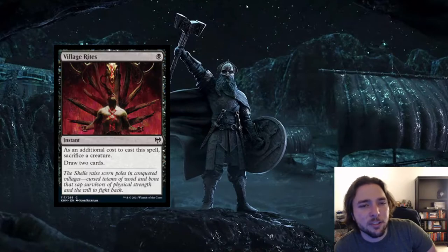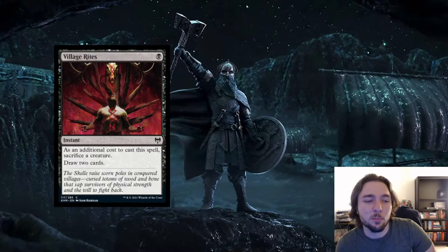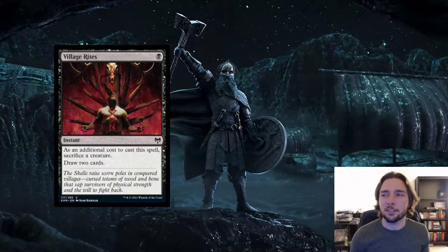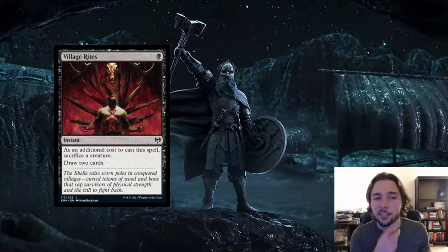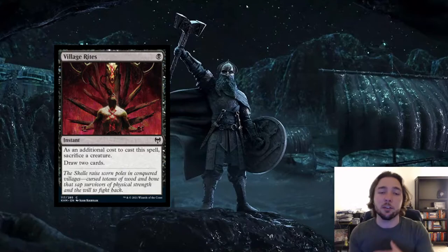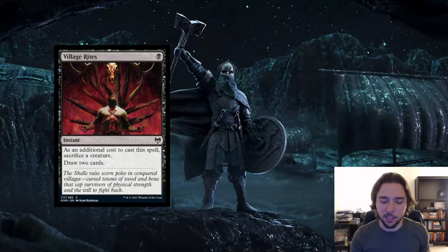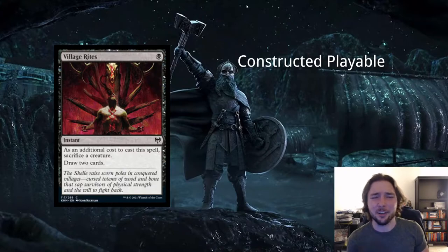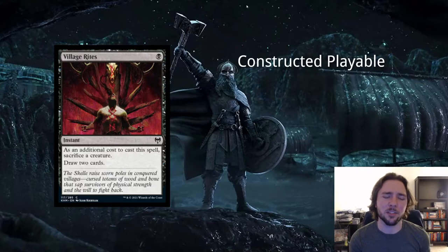Next card is Village Rites — a reprint. It's 1 black mana for an instant with an additional cost: sacrifice a creature. If you do, draw 2 cards. This sees a lot of play in aristocrat-style decks where you're sacrificing your own creatures to gain board state advantage — putting things in your graveyard, dealing damage, drawing cards, gaining mana. This card's pretty much always in standard and always sees some amount of play in certain decks.